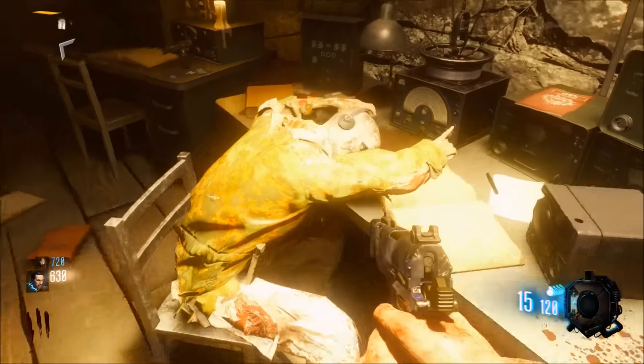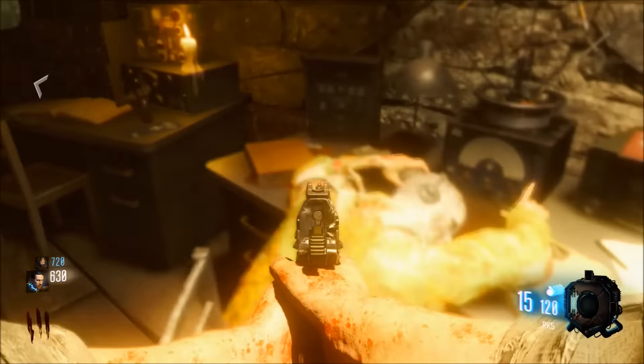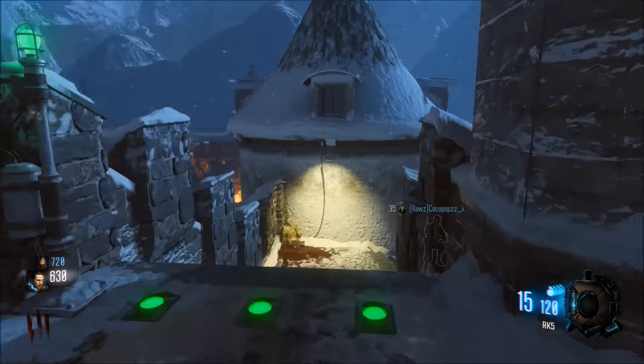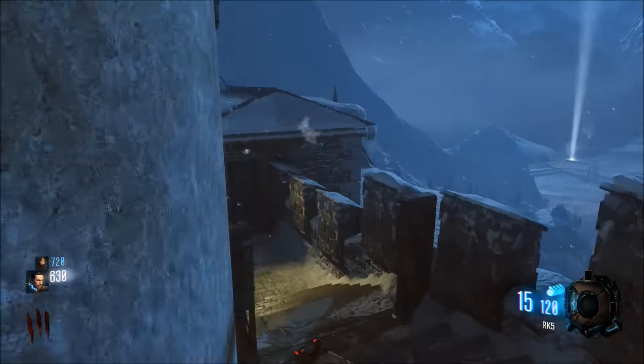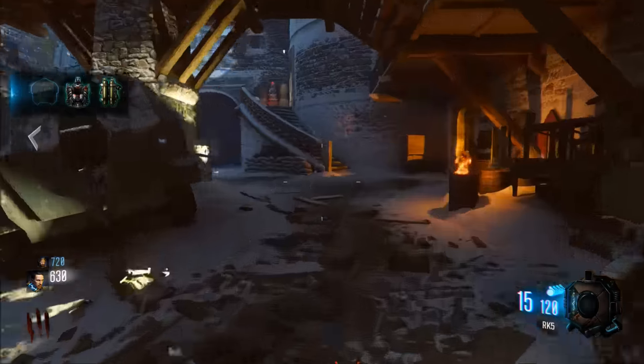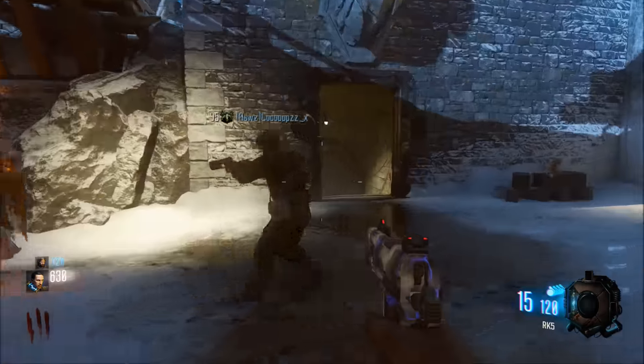We're going to go to the second one right here, next to this little dude chilling out. There's one bit right there and we're going to run up through here. You can get all the parts in three rounds if you just stay in the spawn area, open up all the doors, and take power. Here's another location for the second part, and over here's another location, so we'll just pick that up.